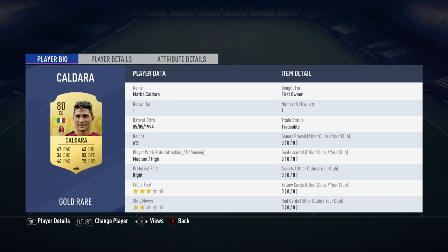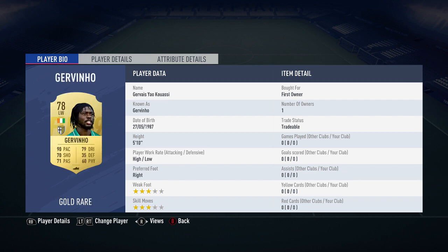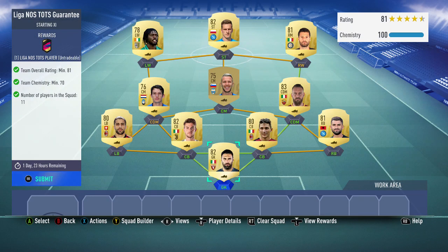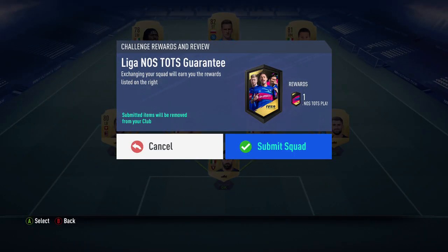So: Sirigu, Hisaj, Kaldara, Regani, Rodriguez, De Rossi, Darun, Kirtic, Kandreva, Milik and Jovino. Literally 70 chem. You can get that easy. I've got 100. I've just built a full Serie A team and we can get our LigaNOS player from that. So we're going to submit that.